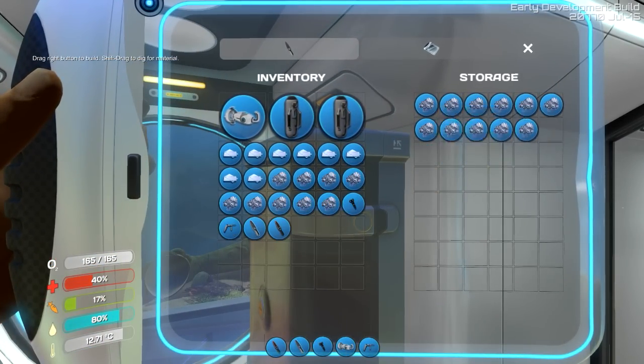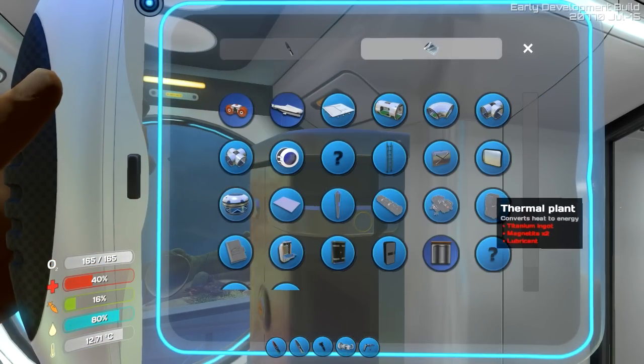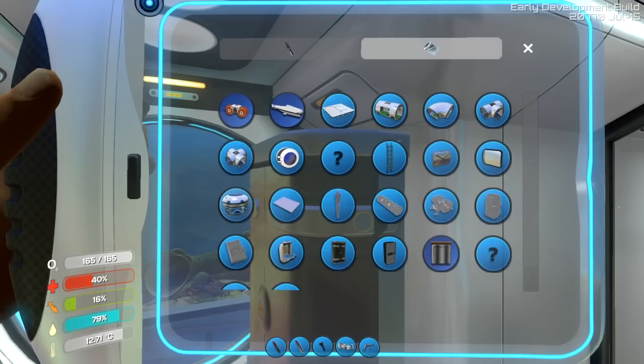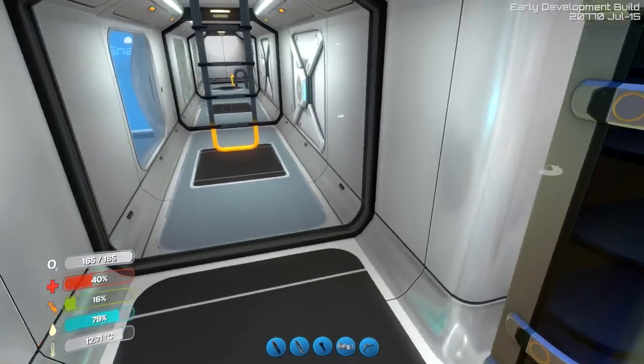We're going to grab some glass and some titanium. Let me look at this really quick — aquarium, bench, sign — everything I expected. Room, bulkhead. Okay, cool. Let's go back up.